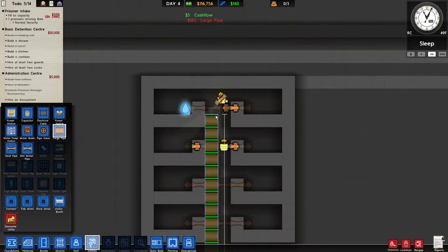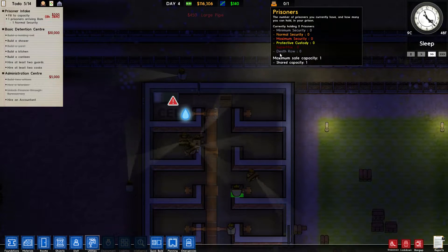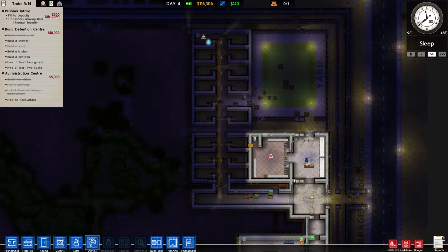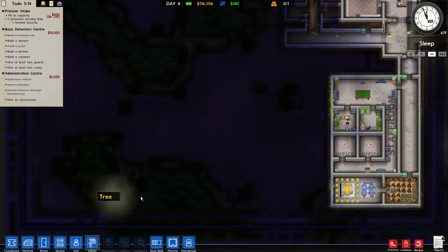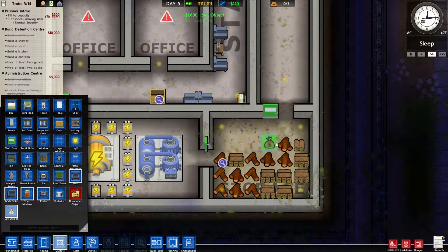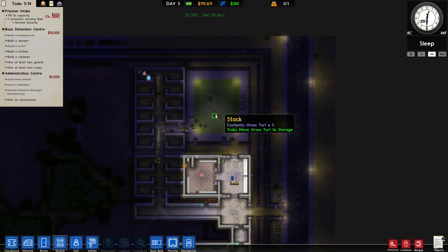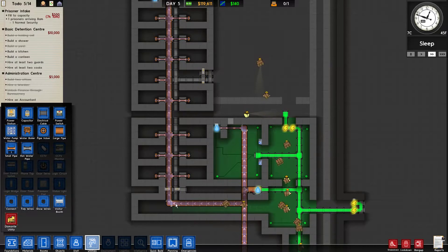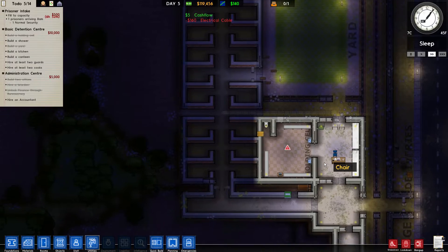We'll lead this pipe all the way up to here. This cell is nearly done — there's no canteen accessible by this cell yet, so the first person is going to have a really hard time. We do need to build this canteen. We're going to extend this corridor. We should also sell some of this wood to make room in storage so we can store all the grass turfs. The pipe connects from there — that's fine.